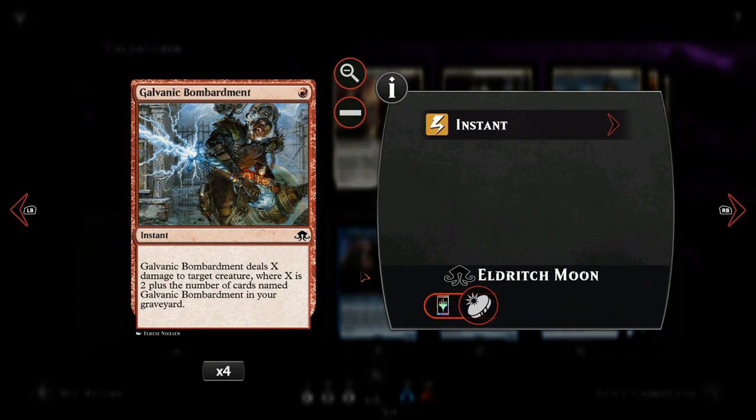Next up we have Galvanic Bombardment, a new addition from Eldritch Moon. For a single red we deal X damage to target creature, where X is two plus the number of cards named Galvanic Bombardment in our graveyard. So the more Galvanic Bombardments we play, the more damage they do. In a deck that draws lots of cards and fills its own graveyard, Galvanic Bombardment is pretty awesome.